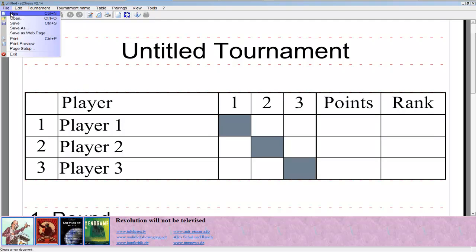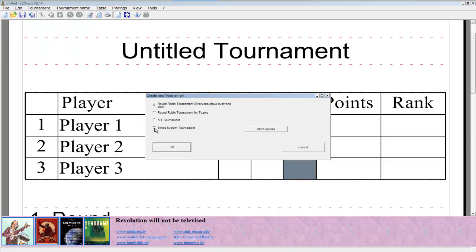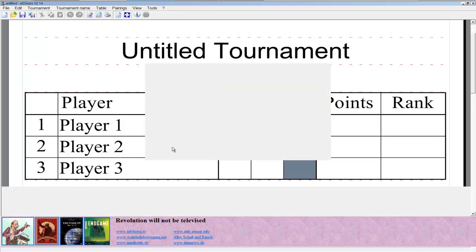So what you're gonna want to do is go to File > New, or just press Ctrl+M like in any other program, and you're gonna want to create a new Swiss tournament — that's this option down here — and press OK.